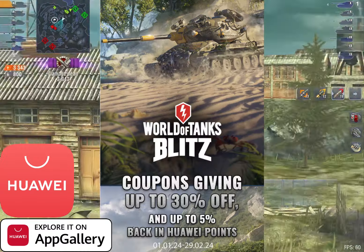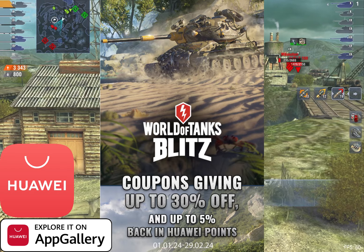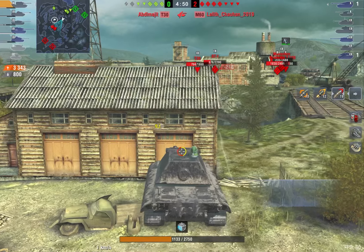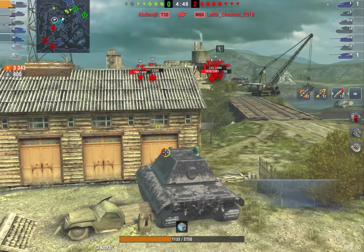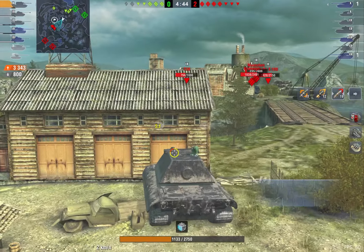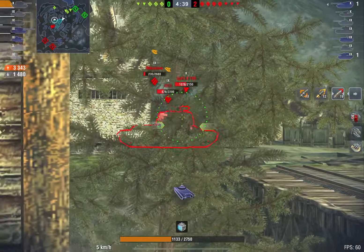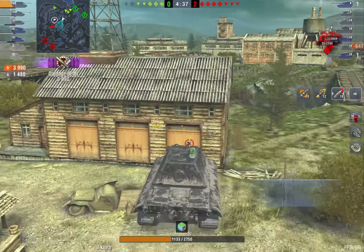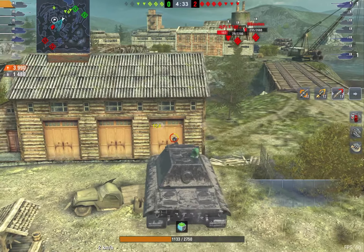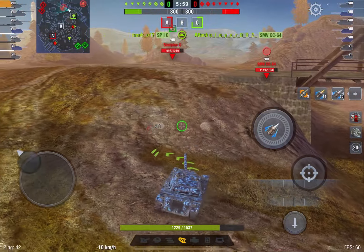By the way, Huawei are running a cool discount — you can get coupons giving up to 30% off and up to 5% back in Huawei points. All you have to do is go through the link below in the description and the pinned comment. You do have to use PayPal or a VPN to any European country, otherwise you might not be able to get this discount. Good luck and enjoy!